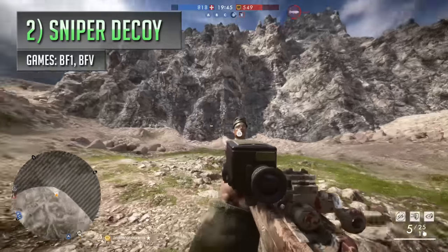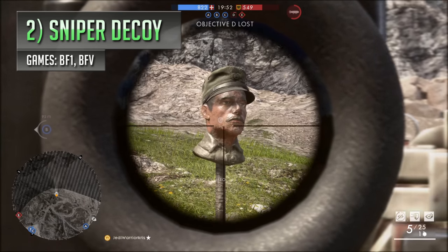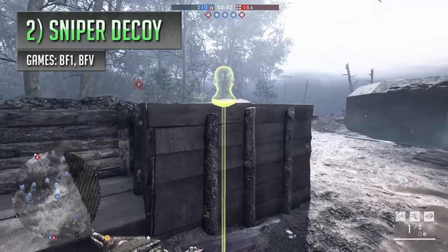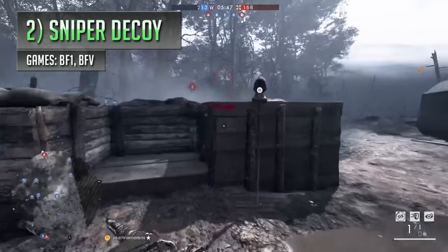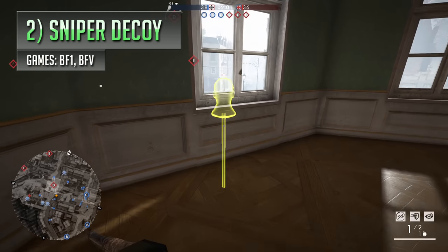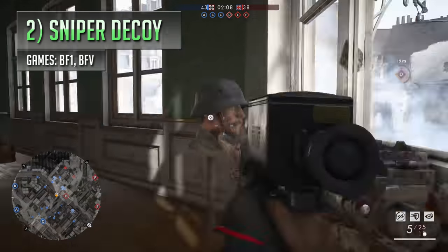So in second place we've got another stick, but instead of having a bomb stuck on the end of it, we've now got a head. Just when you thought things couldn't get much weirder. In Battlefield 1 we first got to see a pretty silly looking gadget called the sniper decoy, which from first inspection looks a bit like a Game of Thrones prop, but is actually there to try and trick snipers on the opposite team to shoot the stick head instead of yourself. If your opponent does happen to fall for the old head on the stick trick and they start to shoot at it, then they'll actually be highlighted with an outline, revealing their location to you and the rest of your team.